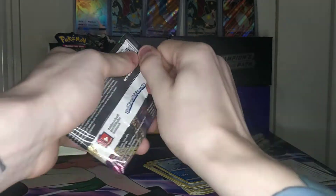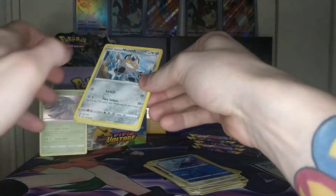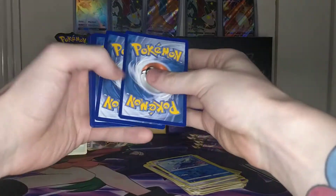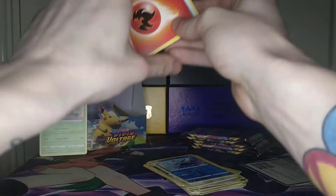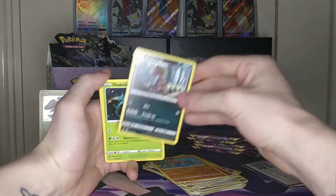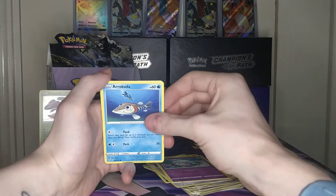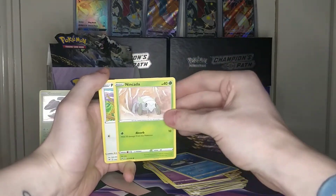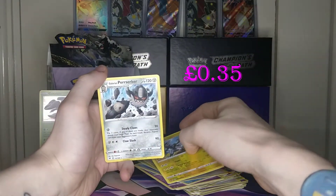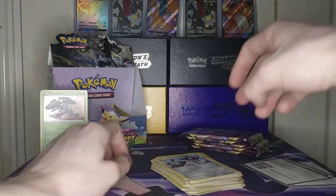The next pack is a Zirud artwork — let's see if he can get holo or better. Code card, four from the back giving us a fire energy, as well as a Hitmontop, Rockruff, Delmise, Galarian Meowth, Cottonee, Arrokuda, Nincada, Pikipek, a reverse Zekrom — very nice — and a regular rare Galarian Obstagoon.